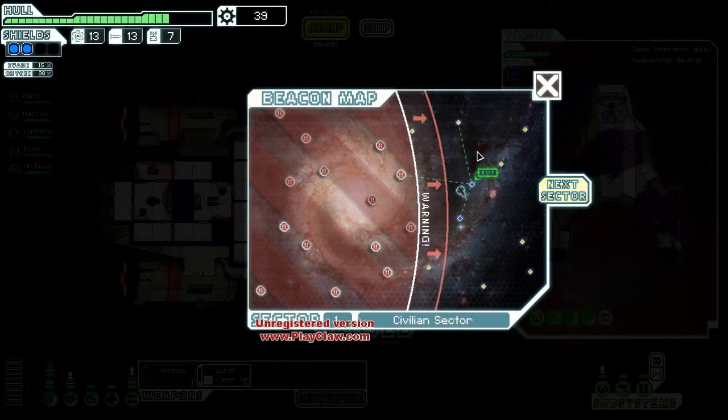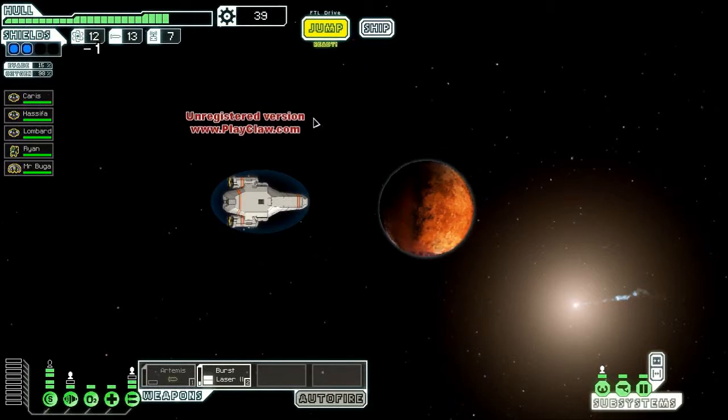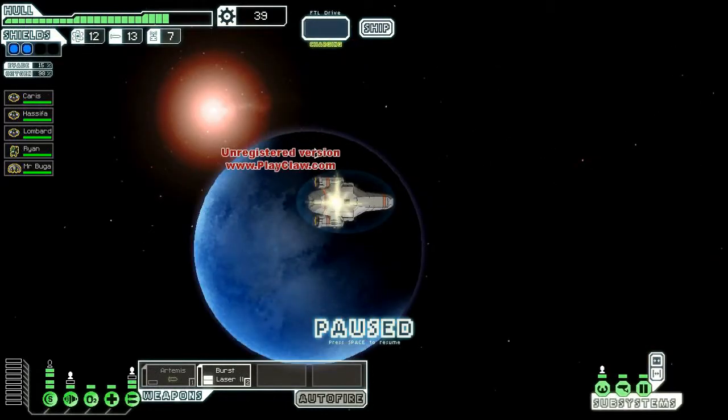Jump. Next sector. Whoever's watching this — I'm gonna keep playing actually. Choose the next sector: Zoltan. Let's do this, I guess, why not. Could be bad, could be good — who knows, I don't know.